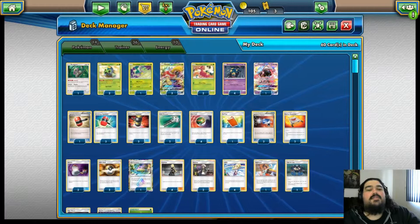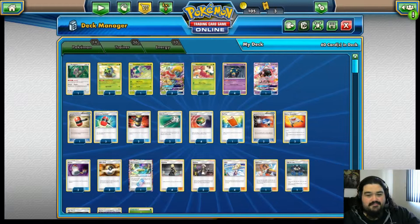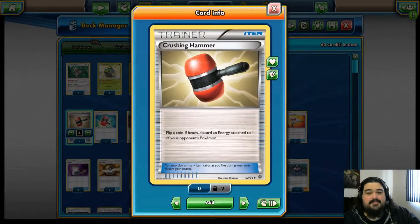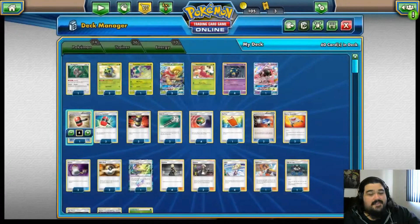And our Seviper — we're not actually going to be using him as our active. He is simply there for that passive ability on the bench. Then we've got our Oranguru and our Tapu Lele, because I have them in every deck — they are just so useful. The basis of this deck is going to be poison your opponent and keep them from hitting you. So to do that, we have our Crushing Hammers to discard Energies, Enhanced Hammers for more discarding Energies, and Field Blowers to discard Stadiums and Items.